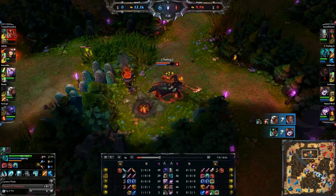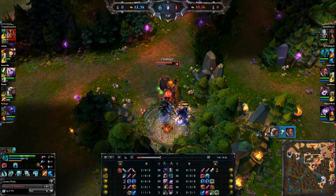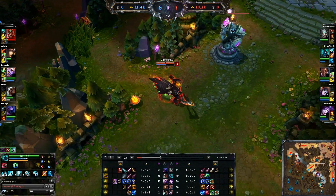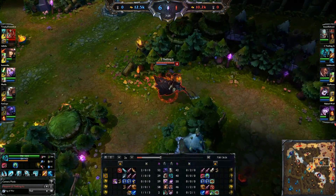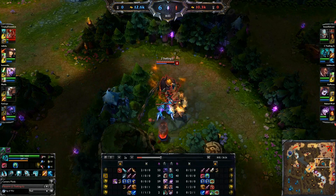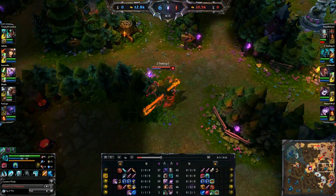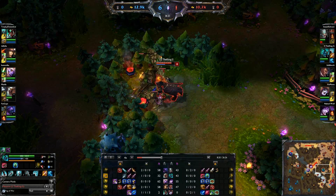Raccoon Dog finishes off my LeBron, so that kind of sucks. So let me actually take the vision off from the enemy team right now. It's going to be hard to push against Morgana, especially when she gets more points in Tormented Soil. My blue's up, so I'm going to go ahead and pick this up.